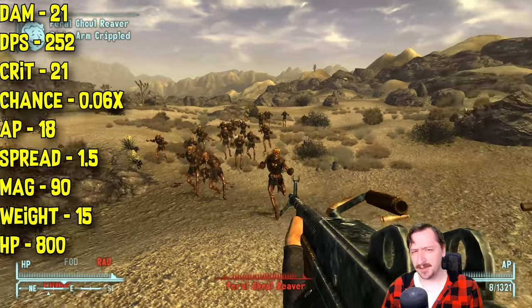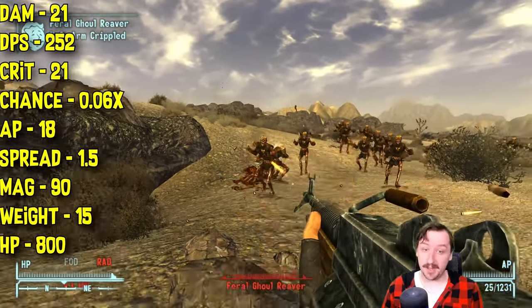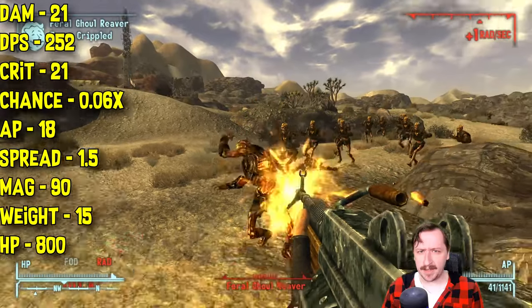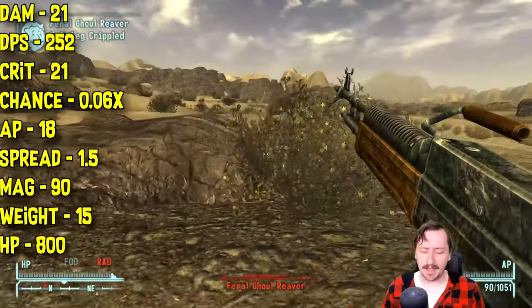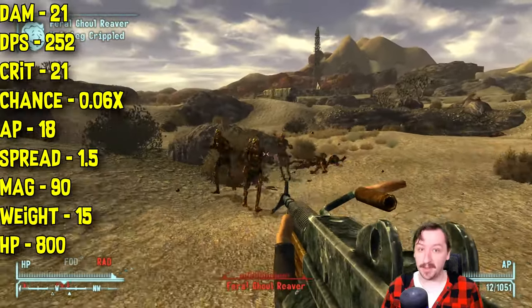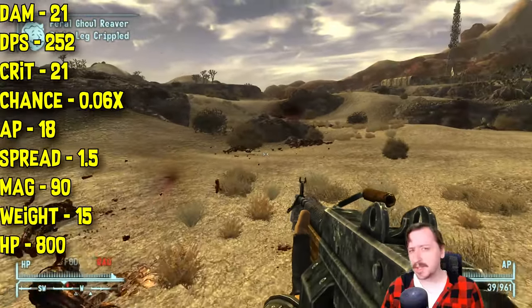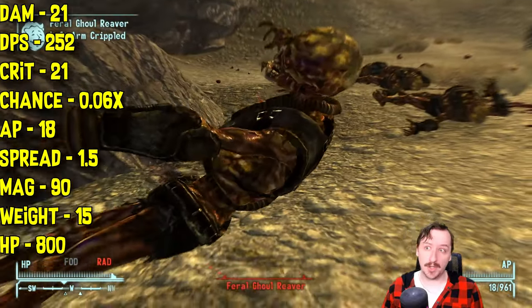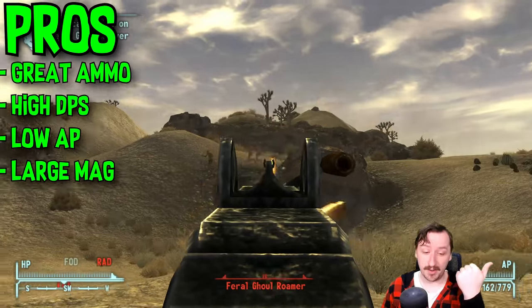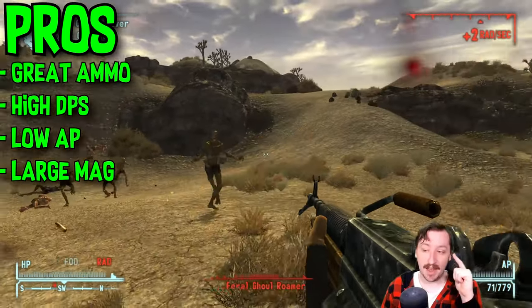This one only costs 18 action points in VATS, making it surprisingly good in a VATS build. It has 1.5 spread, which is actually not too bad for a full auto weapon. It holds a 90-round magazine, which can be increased with an extended mag up to 200 rounds — an extreme amount of sustained fire. It weighs 15 and has 800 item health, so it doesn't break super fast. The 5.56 round is one of the most versatile rounds in the entire game.